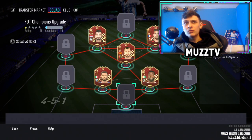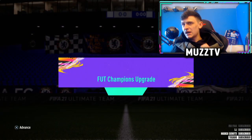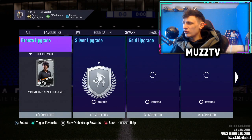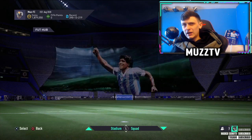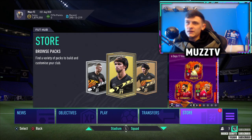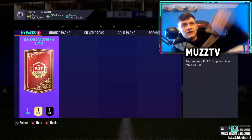If you guys are grinding icon swaps, let me know what you guys are taking. Are you guys doing the same as me? Originally I was going to go for the base and mid icon pack, an ultimate pack, and an 83 plus pack that I've already done. But I'm not going to be doing the base and mid now because the amount of squad battles you have to play has really put me off. So I think I'm just going to play for not many icon swaps this time. I feel like the options just aren't really worth it, especially for 30 wins. Have you changed your mind with how bad the requirements are this season? Let me know.